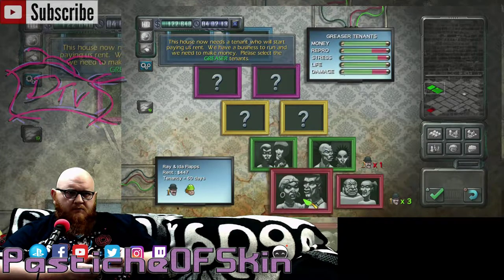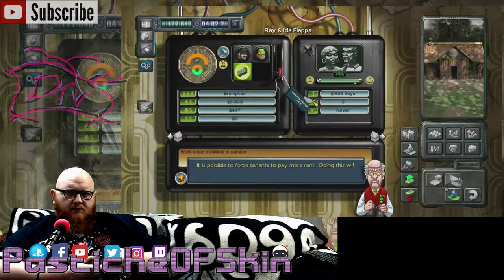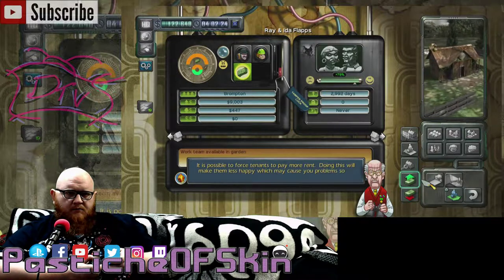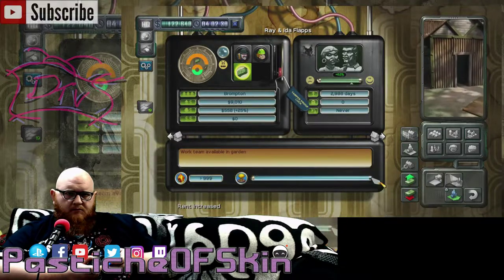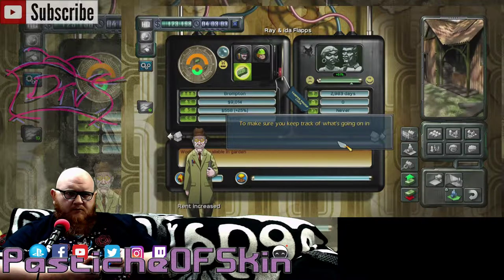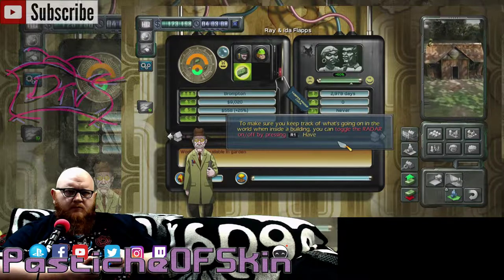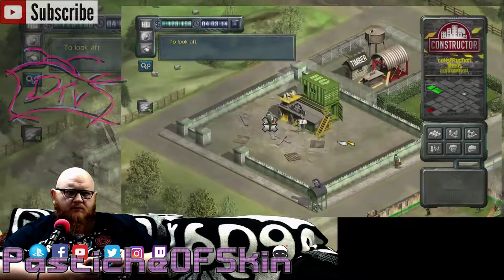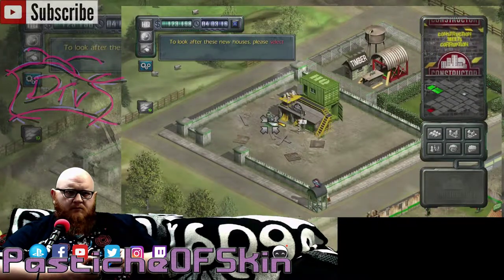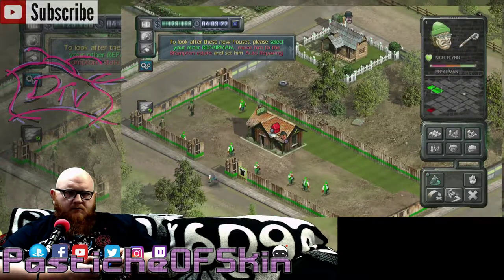It is possible to force tenants to pay more rent. Doing this will make them less happy, which may cause you problems, so be careful. Now, let's push their rent up higher than 25%. To make sure you keep track of what's going on in the world when inside a building, you can toggle the radar on and off by pressing R1. Have a go before you exit the house. To look after these new houses, please select your other repairman. Move him to the Brompton estate and set him auto-repairing.